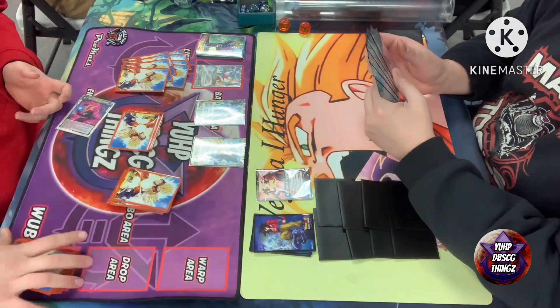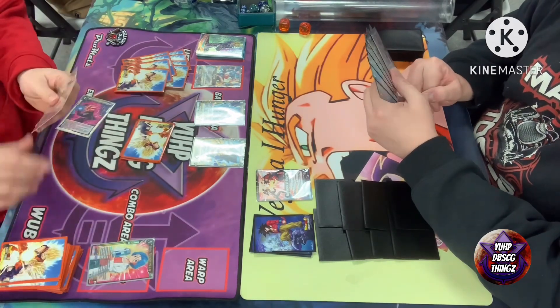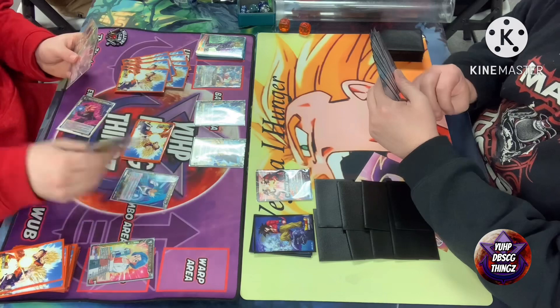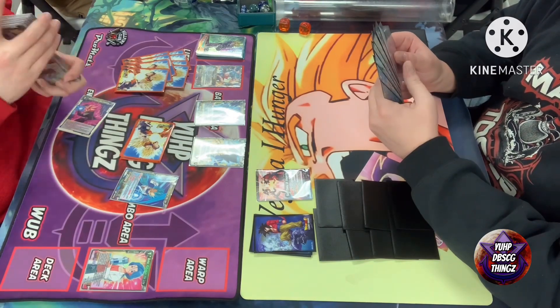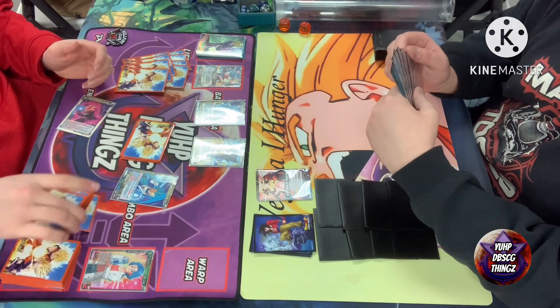Gogeta Xeno is probably going into his turn one. You're also searching — I had that Boma in my hand turn one — and found yourself the three drop Vegeta. Not too bad. Yeah, I knew I was going to need it in this matchup. I was actually very happy to see Gogeta Xeno; you don't see him very often anymore.